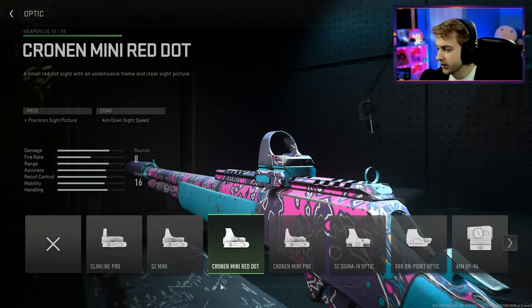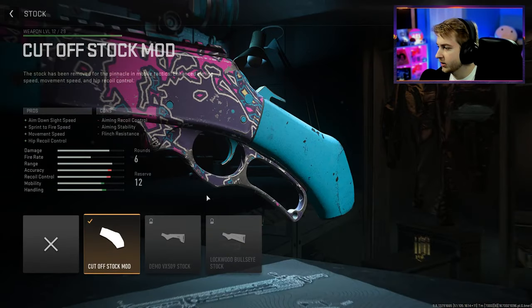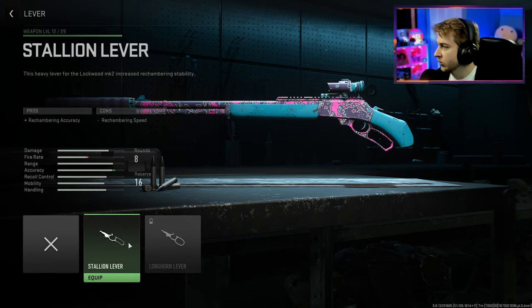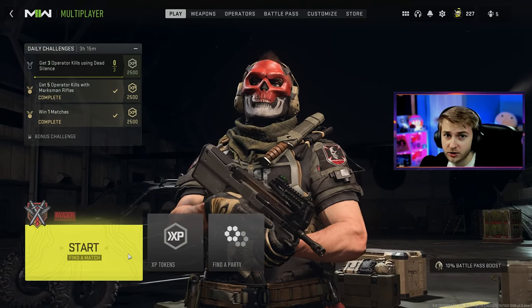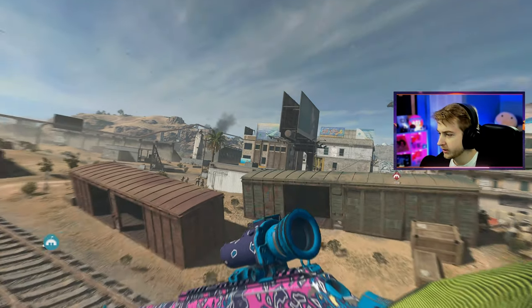Maybe an optic — let's throw on a 4x, why not. We'll try to snipe with this thing. We'll throw on the high velocity ammo too. So just another look at our XP for our Lockwood before we hop in — let's see how much we get from one game of invasion.